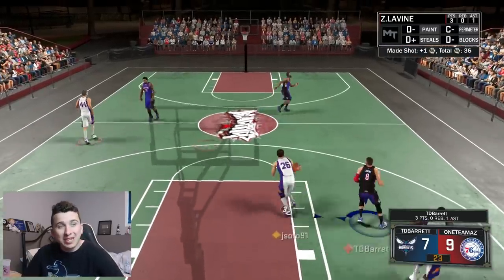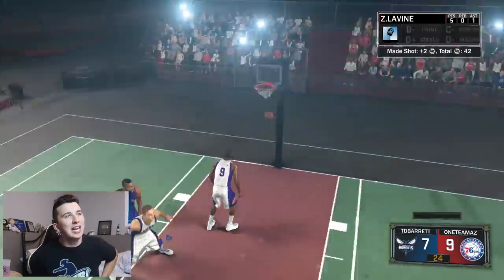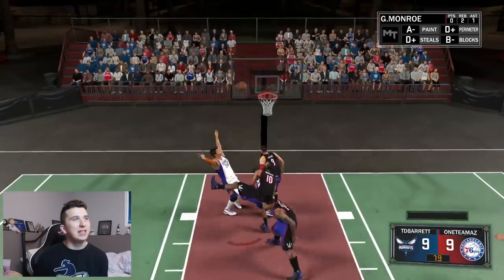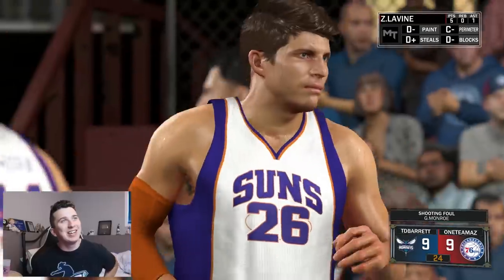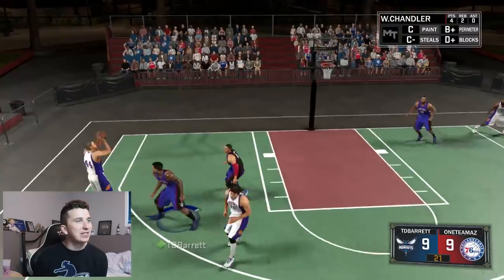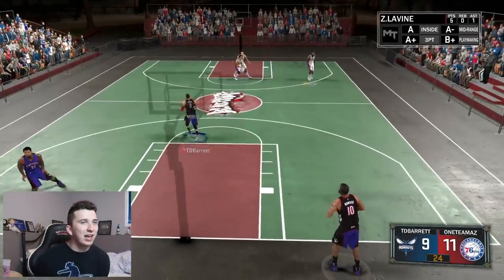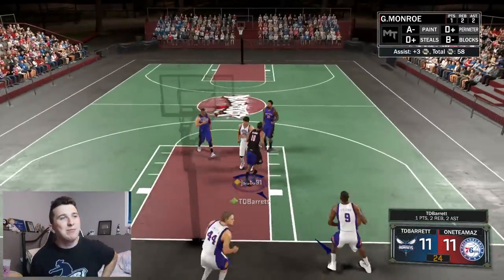I'm definitely rusty — I haven't played 2K in a while. This is our chance to tie the game with Zach Levine. That is what I like to see. Play close defense on these guys. Good defense inside — a little bit of contact there, but that's cool. It's 9-9 now. I'm still playing the same way, just making him try and get stuff done, but he's been hitting shots the whole game and there's nothing I can do about that. Tie game yet again.